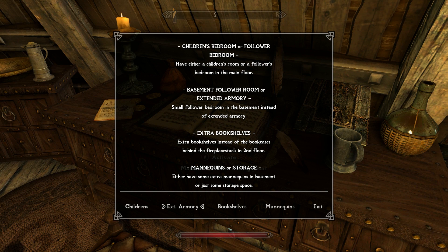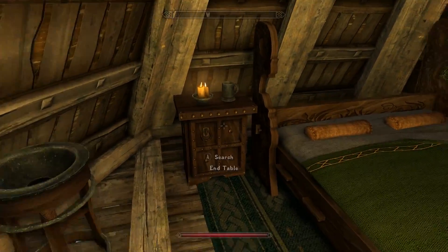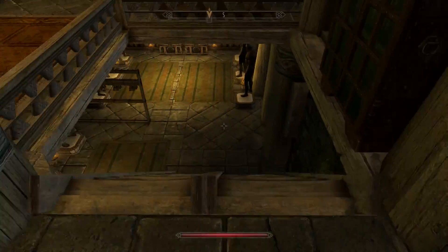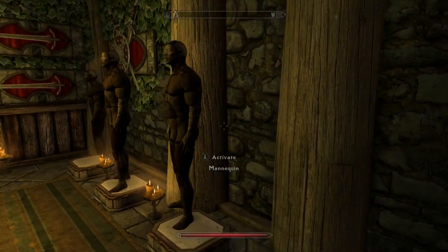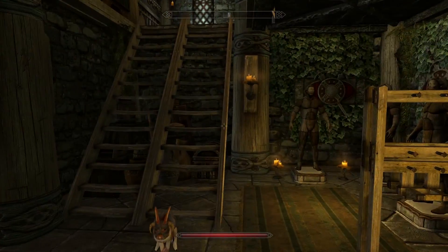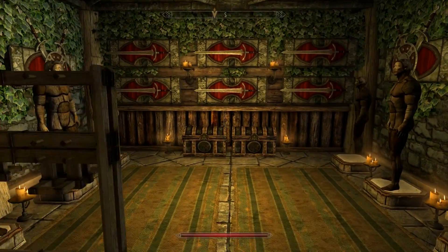The mod also lets you customize rooms — you can choose between extra mannequins or storage space, so you can make it your own. Last but not least, heading downstairs is the armory — a nice big spot to display all sorts of armor, mannequins, weapons, and gear, with some extra storage down here for any knickknacks you want to keep.